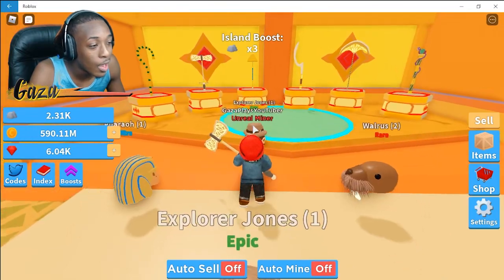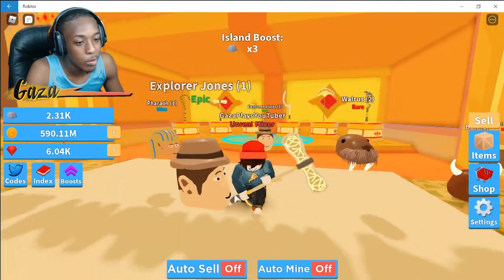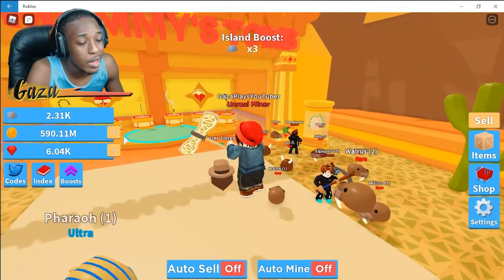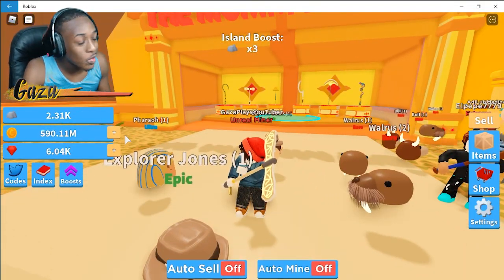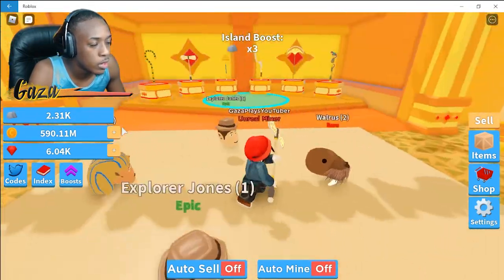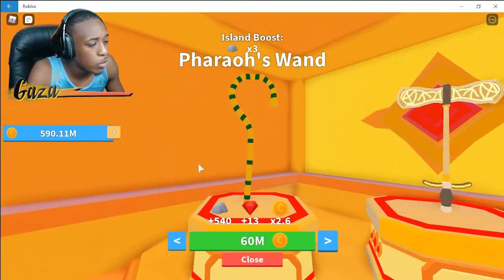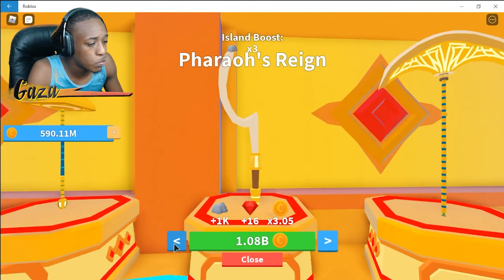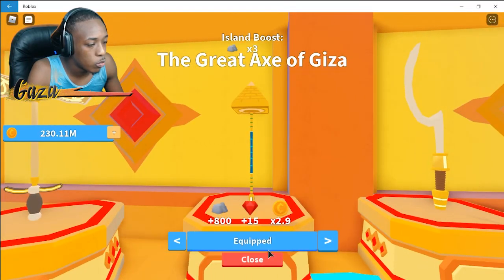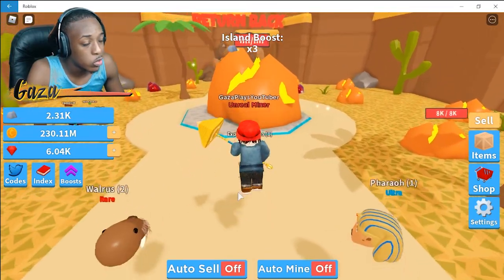My calculation was a bit wrong — I just realized which tool I actually have. The 1 million ore I mined only gave me 590 million when we actually need more than that. The reason is the tool I was using. So with 590 million right now what we need to do is get this better tool — it's 360 million — and that's definitely going to help us a whole lot more.